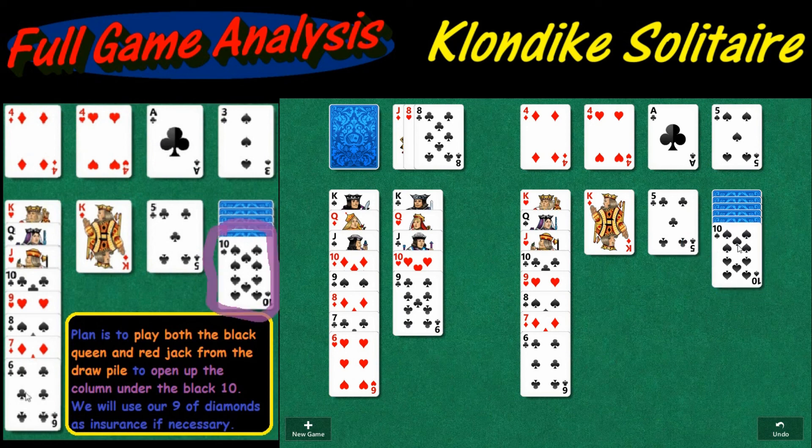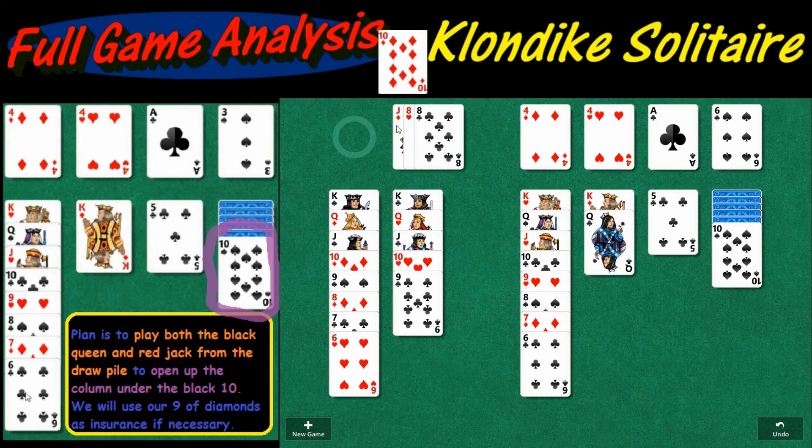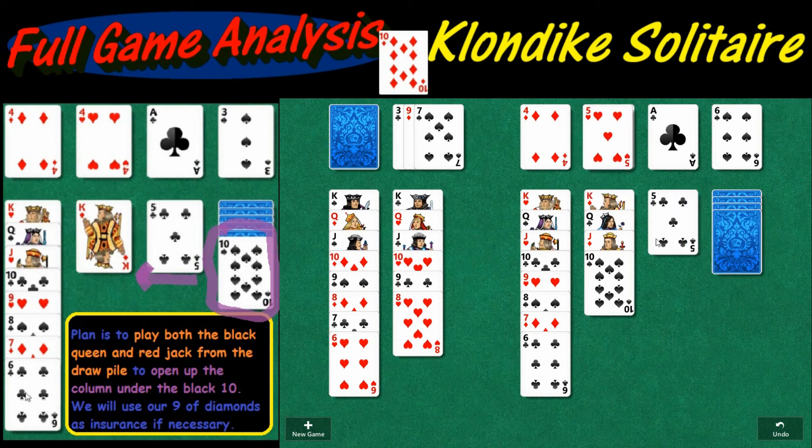There's a black six we can move — that's good, because that allows us to move the queen and then the red jack on the next time around. Two of clubs — I think it might be under here unless I missed it in the draw pile. We can play that card and we can play the red jack, which is really good because we can open up this column right here which has four cards underneath it. And there's that two of clubs right there — and this should be the game. I'm going to show you a little trick at the end with the draw pile to make sure it is the game.